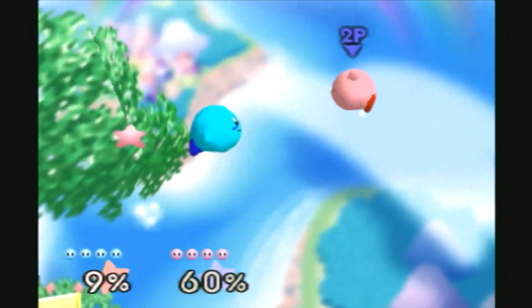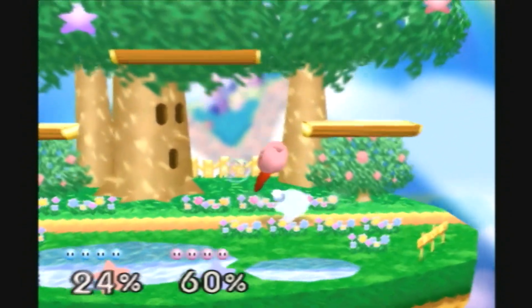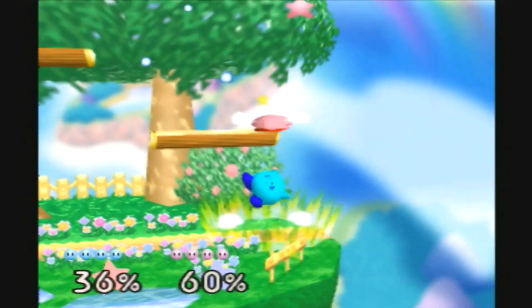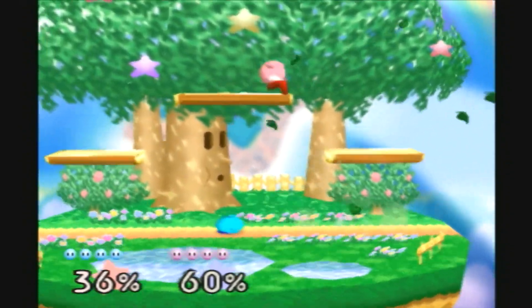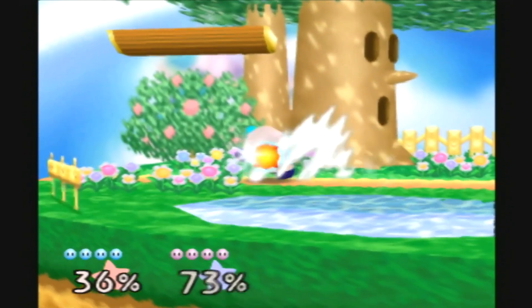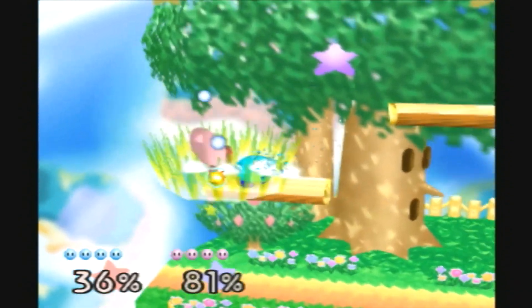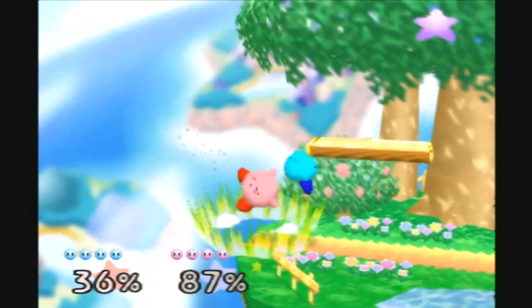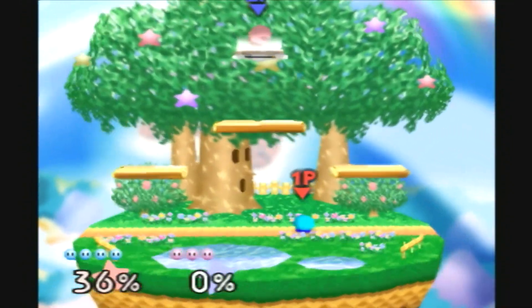Forward smash. Now I'll try and drill you. You don't want to get drilled, huh? You could have drilled me if you were up higher. Well, I thought you'd continue that combo. I tried to hit you but you're faster. You tried to recover there — you weren't over the edge, but you see that? I was able to get a nice smash there.